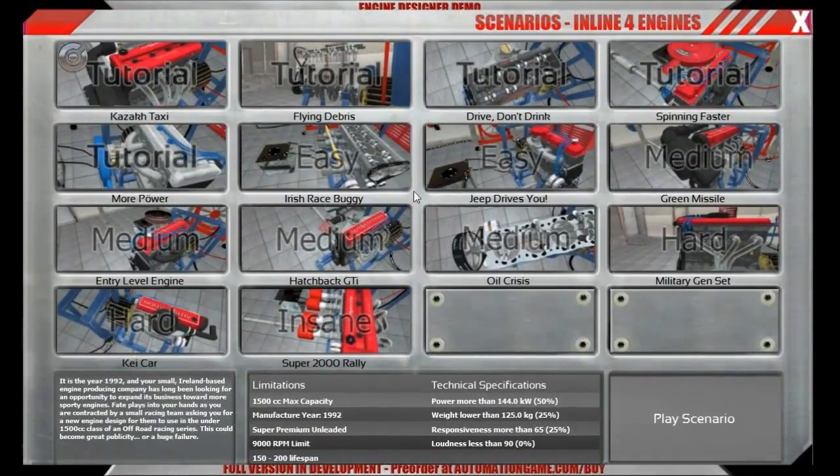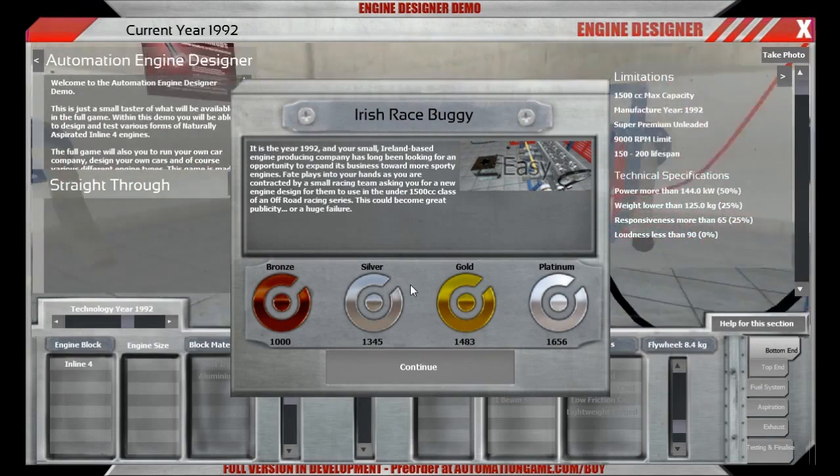Alright, so into the scenarios. Here you see we have 14 scenarios currently and those will all be in the demo. Today I want to show you the easy scenario with the Irish race buggy. Let's jump into it and play it.